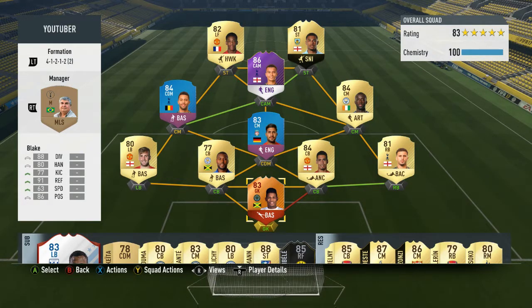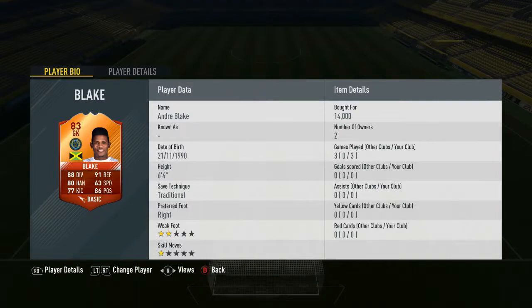Andre Blake was put around a BPL squad, getting one link to Wes Morgan as he is also from Jamaica. I was looking maybe for another Jamaican center back, but I think the other league was a Man of the Match card in the Championship. 14k for this guy — that's an absolute steal if you're looking for an MLS goalkeeper.